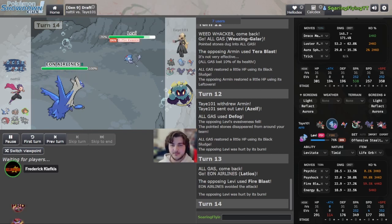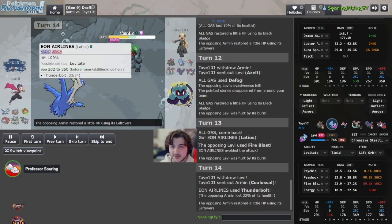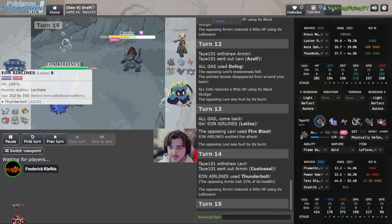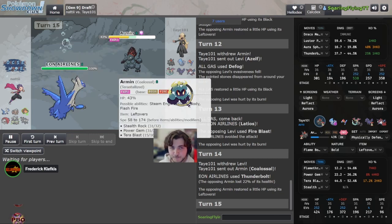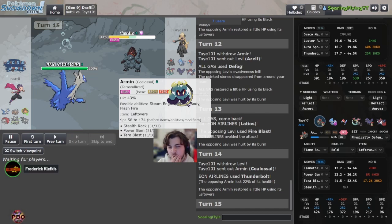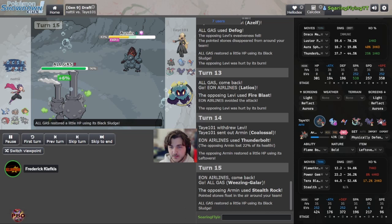I think the Azelf has U-turn — it reveals it here. I don't think this is Weakness Policy. Thunderbolt goes straight — no setup yet. Why would you set up on turn 15 when you don't have the necessary chip on anything? He's just trying to wear Coalossal down. It's a matter of when Coalossal dies — because once it dies, the Azelf clicks a Dragon move into the entire team and Thunderbolt for the one resist.